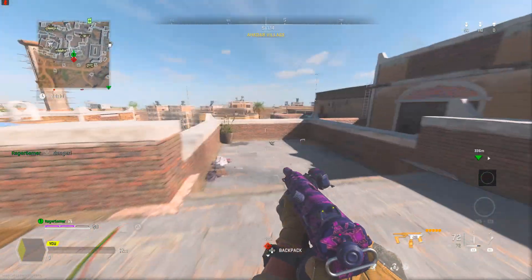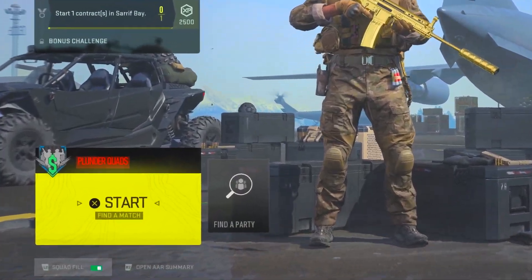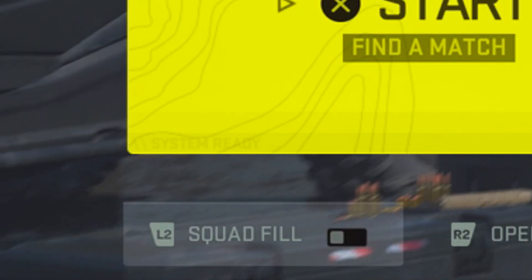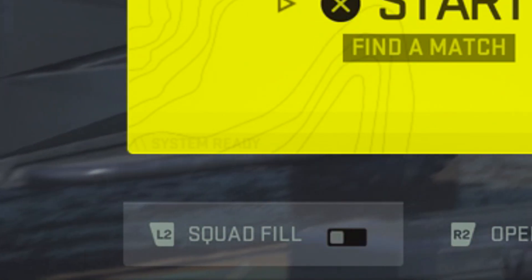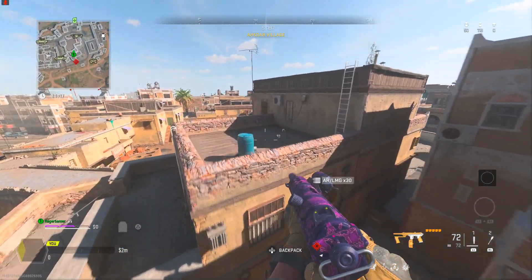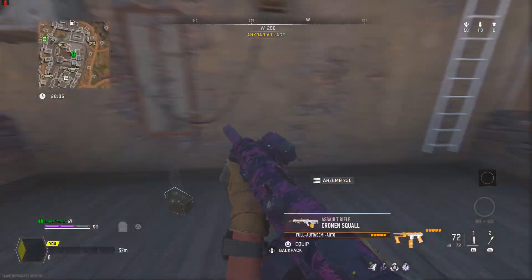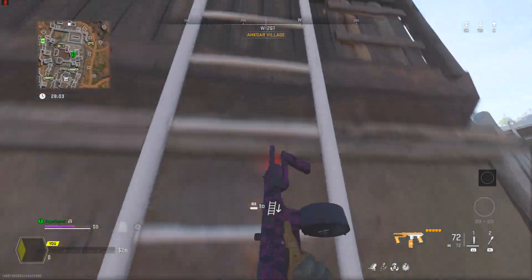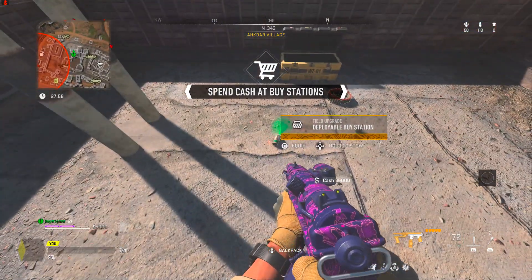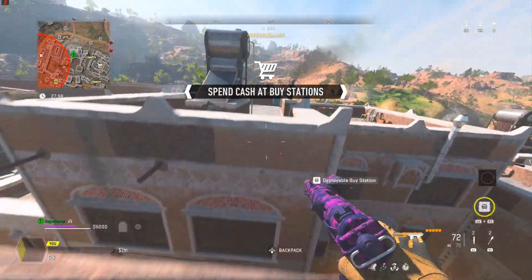For Warzone strategy, first turn Squad Fill off. If you have it on, you'll join Plunder — currently trios, possibly quads — and when you die you'll be dragged back to wherever your teammates are, which is really annoying and disrupts your flow, making it much harder to get kills. If you turn it off, you'll respawn wherever you died, making it a lot easier to focus on what you need to do.